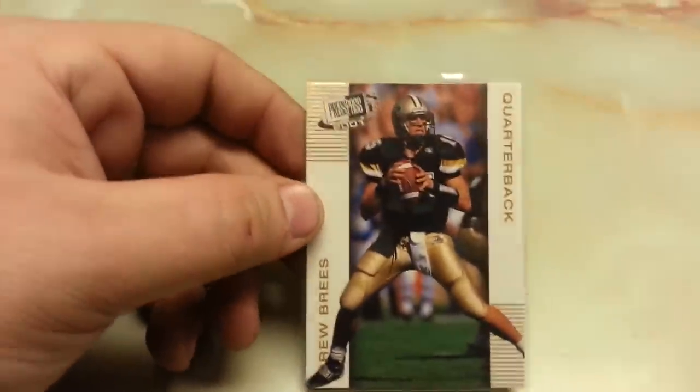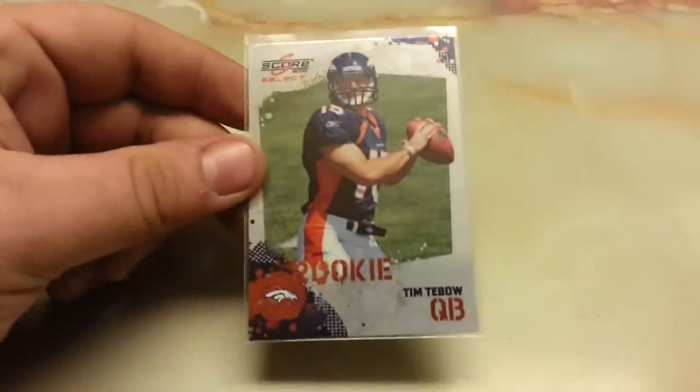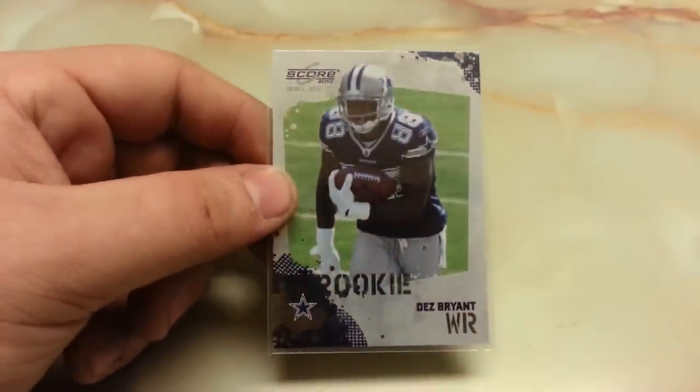And these are all rookies. We have the Press Pass SE Gold Drew Brees, Tim Tebow Select — no numbering on the back of these, I've never seen the Select that actually looked like this. Then we have the Dez Bryant Select.